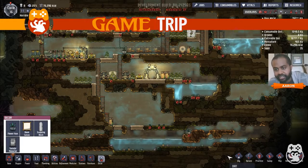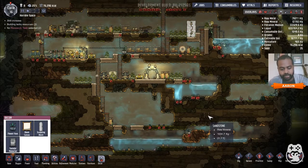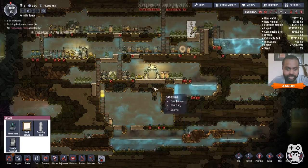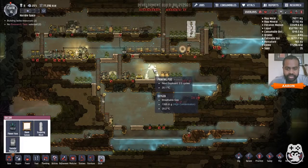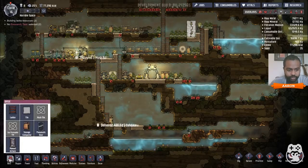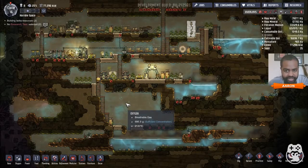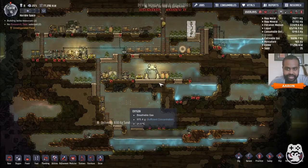Hey, BG Radio here with Oxygen Not Included from Klei Entertainment. This is just a quick look at one of my biggest colonies so far. I picked up the game earlier this week — it left alpha and went to early access. I'm gonna start and let them do their thing. So I've got eight duplicants here — that's what the little guys are called. Kind of like Don't Starve, where the goal is to craft a bunch of things so you can get food and survive. In this game it's all about that, plus oxygen — breathable gas.